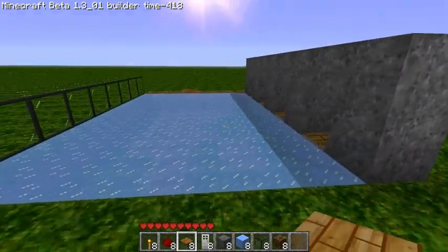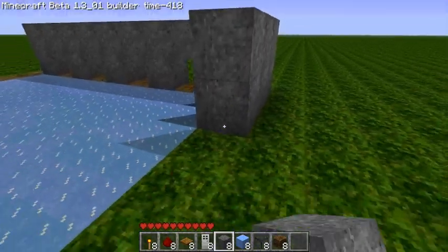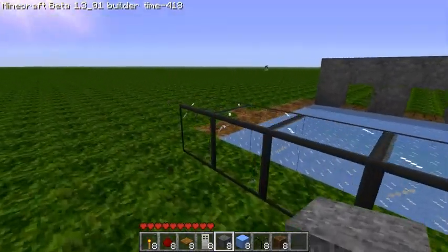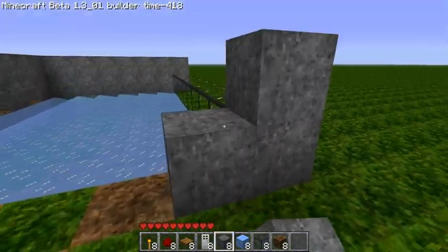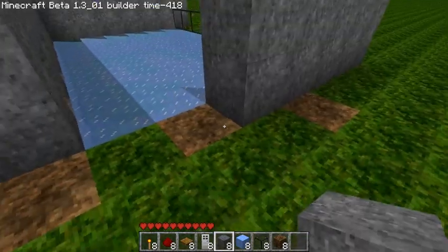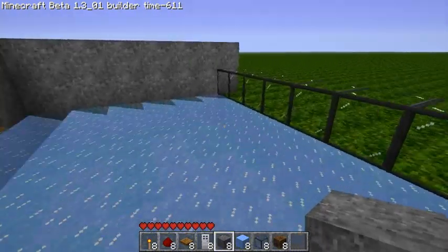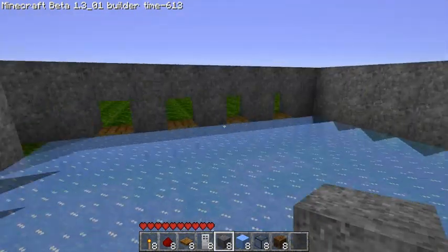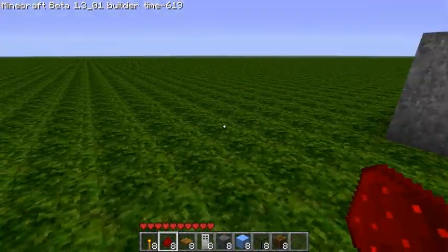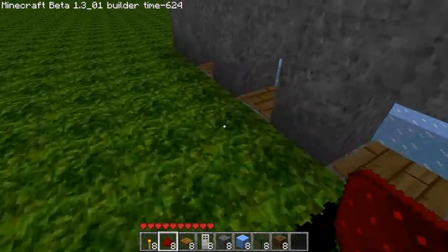This is pretty much the framework for the game. You can go ahead and make it nicer by putting your walls up here, and you can use any block you want — it doesn't have to be stone. You can't put pressure plates on ice, so you can't have an ice block there. Now we're going to wire these pressure plates up, and to do that you just take some redstone dust and put it on these.